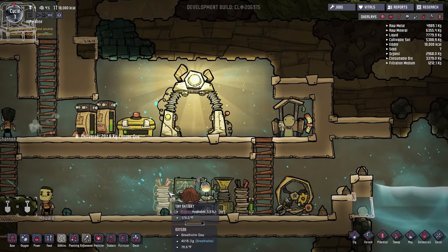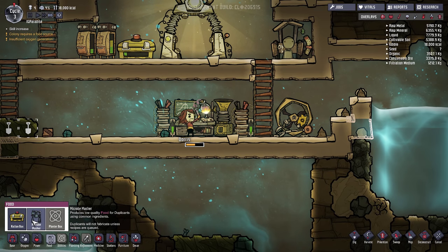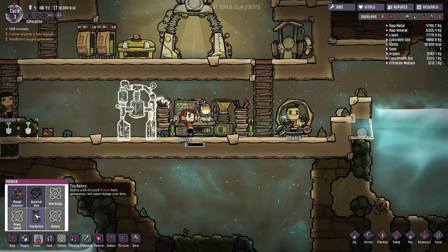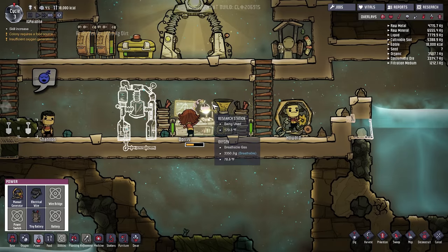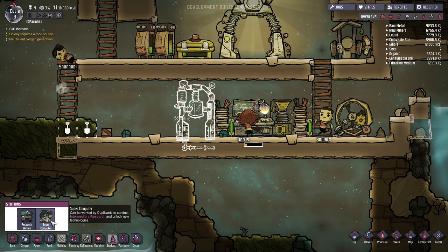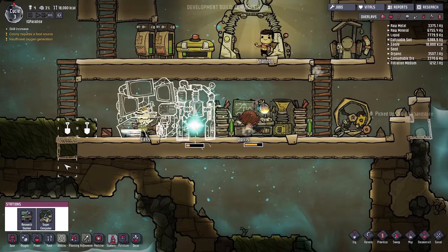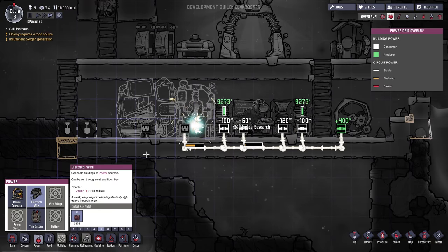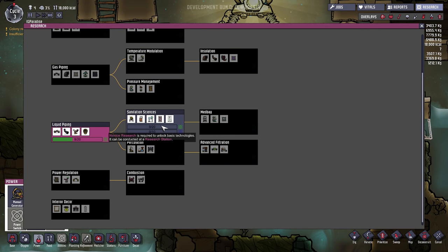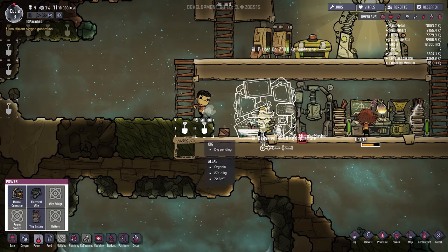Now we're going to need a food production thing, so let's make some food because we're going to eventually run low. A microbe musher — we'll put it right here, with electrical wiring. This is not going to be very organized, I'll reorganize eventually, but right now this is good. Can we put the supercomputer station? It can be worked by duplicates to conduct intermediate research to unlock new technologies. We can put this here too. For the next step of sanitation research, we also need 10 of the bigger research. So I'll keep that there.